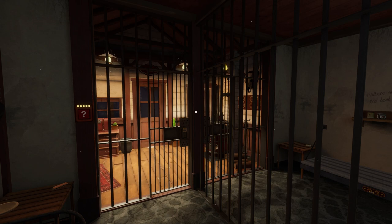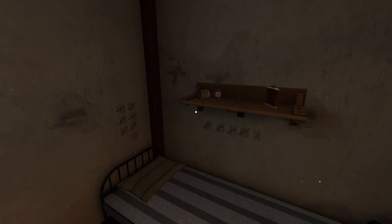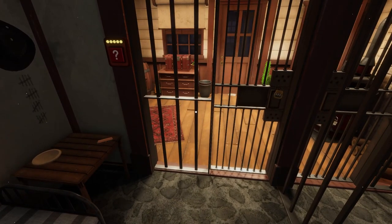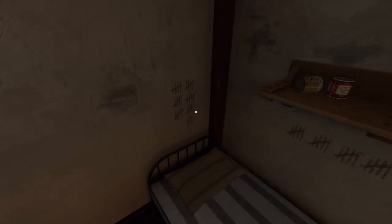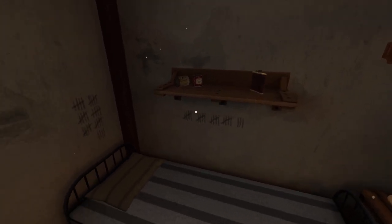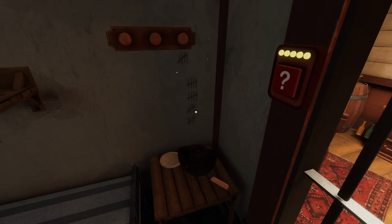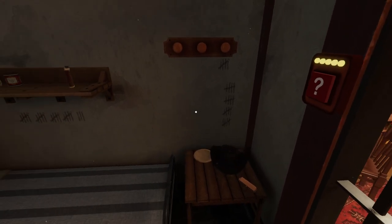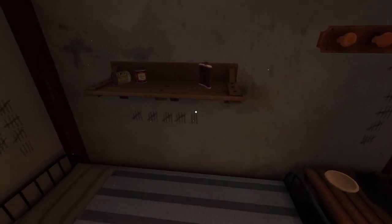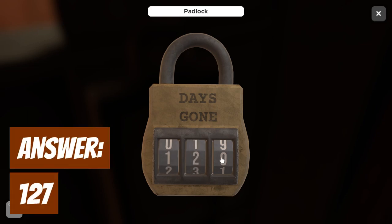In this escape room, we're starting off in an empty jail cell with some markings on the wall. These are going to help us solve our first combination. The padlock on the front says 'Days Gone', so we want to count up the tallies on the wall. We have a block of nine 5s, another six 5s — so 15 fives — then another four groups of 5, making 19 fives, and then four more. Take the hat off to uncover another tally, giving us 24 groups of tallies. Adding the last three and four, we end up with 127 days gone.